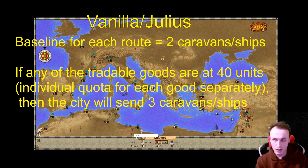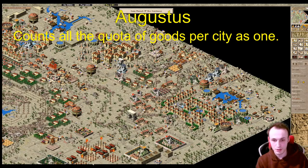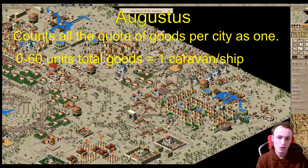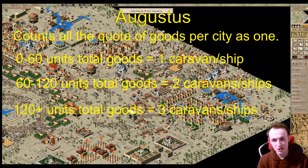Augustus handles it differently — it adds up all the quotas for all goods and then interprets the caravan amount sent to your city. This is dynamic, so it can change with events if the quota for some goods decreases or increases. The exact numbers are: if a single city is buying or selling goods totaling zero up to 60, it will send just one caravan; if it's 60 up to 120 total goods, it will send two caravans or trade ships; and if it is 120 or more it will send three caravans or trade ships.